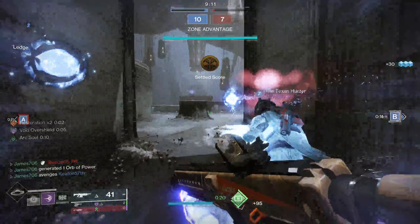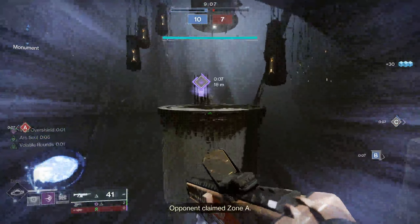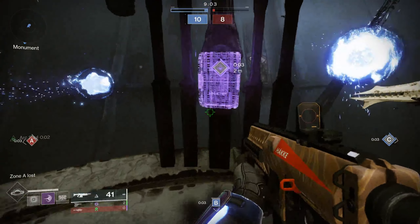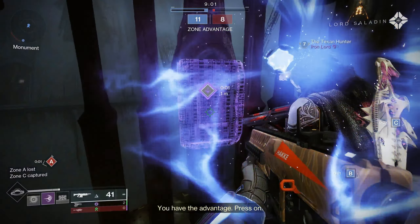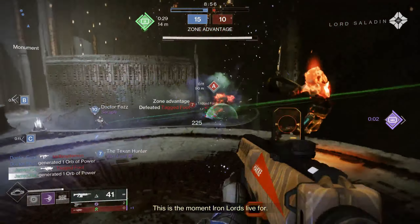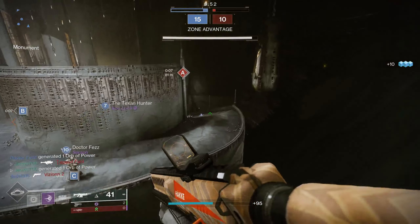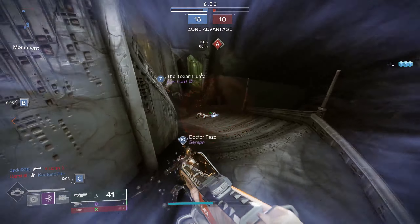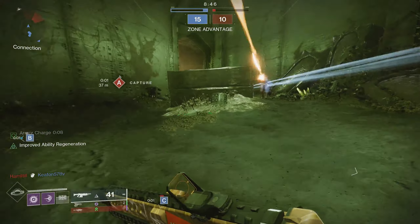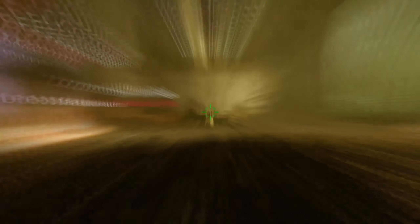All the auto rifles feel pretty good, but the 360 round per minute — they just have so much range, especially with the changes that they made inside of Season 21 with the damage falloff start distances. So now you can expect your auto rifle to hit max at 39 meters, or 39 and a half meters, depending on how much range you have. We will go over some numbers here shortly, but the auto rifles themselves feel fantastic.